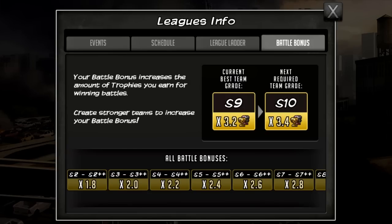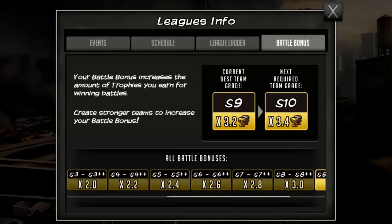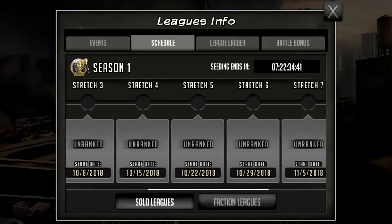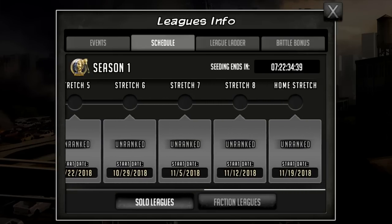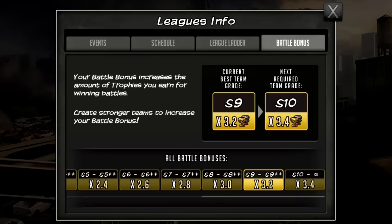If you can get a 0.2 bonus on whatever you have right now — say S5 to S5++ and you can get it to S6, S6++ — you get an extra 0.2 multiplier. That may not sound like a lot, but that's an extra 6 solo trophies every raid and an extra 2 faction trophies every raid. Over the course of all the weeks, it lasts until mid to late November, so that's thousands and thousands of trophies. It's very much worth trying to get your multiplier up as high as possible.